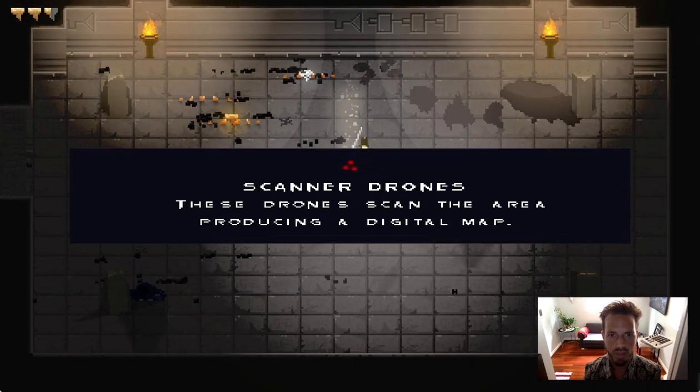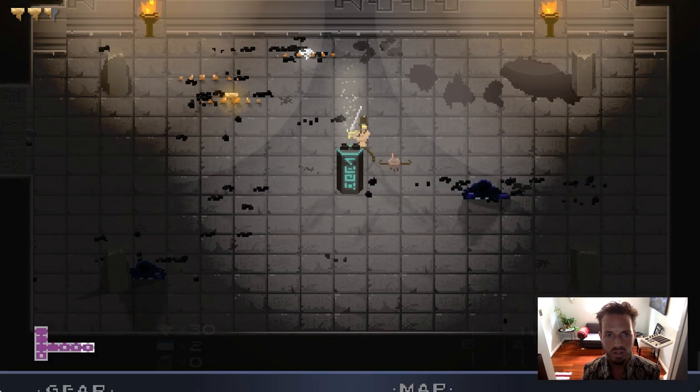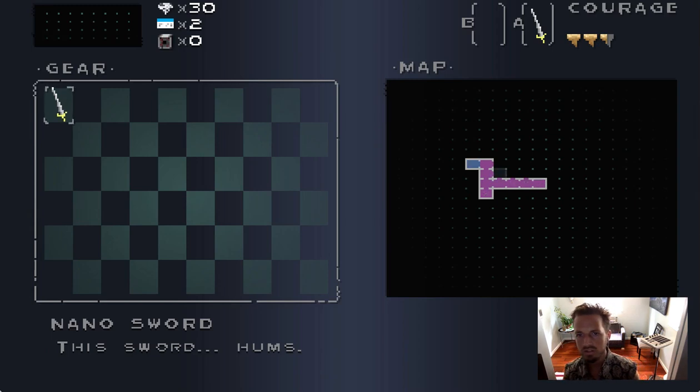The map. Scanner drones — these are a lot like the bio detector in the sense that they fly out and scan levels. Let's look at the map and watch what this level is shaped like. Looks like there's a lot more rooms to explore. How can the boss be down there?